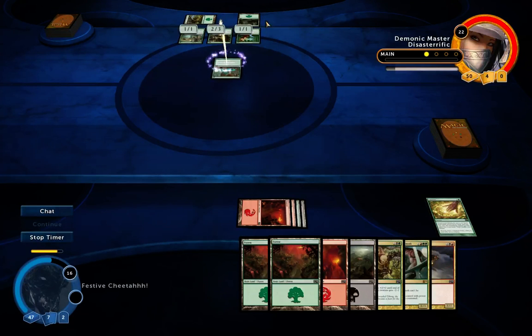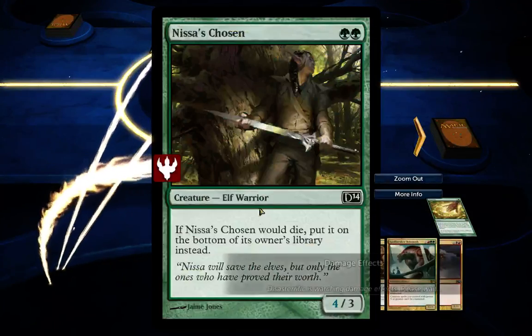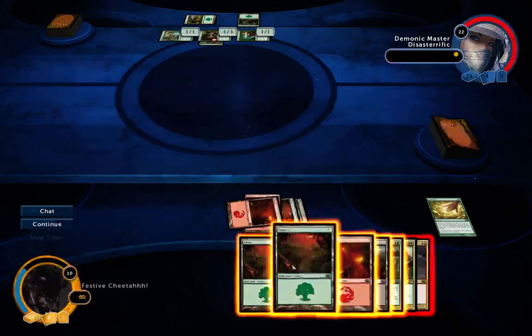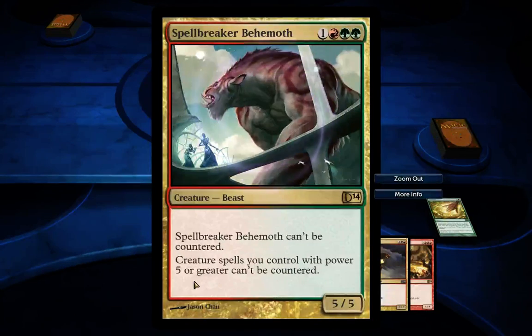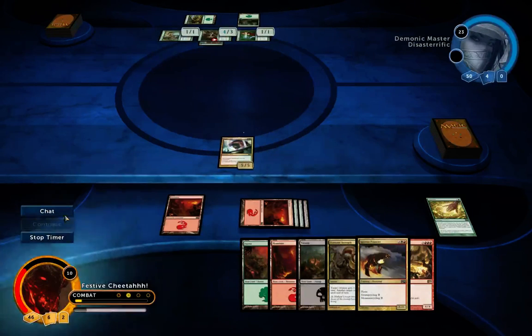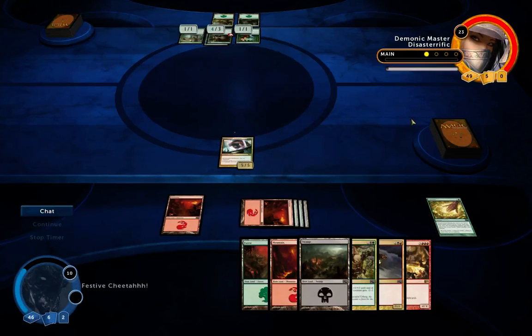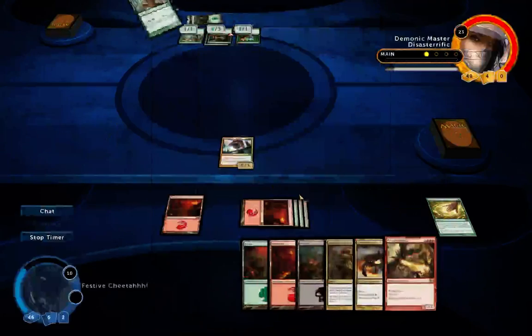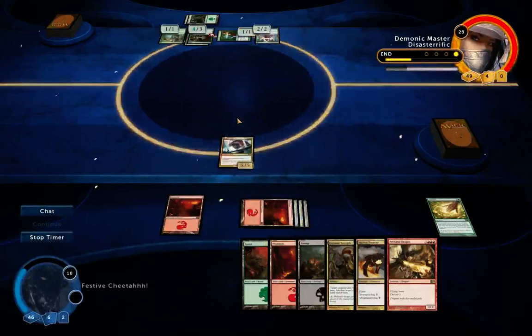I need to play this to get out Spellbreaker. His ability is that he can't be countered, and other creatures with power five or more on my side can't be countered either. The effect's not even useful here, but even so — it's four mana for a 5/5 creature. I've also drawn the Predator Dragon by the way — Flying, Haste, Devour 2. I don't plan on devouring my Spellbreaker, but it's a nice draw nonetheless. He's just doing a lot of lifegain stuff because he can't really attack anymore because of the Spellbreaker.